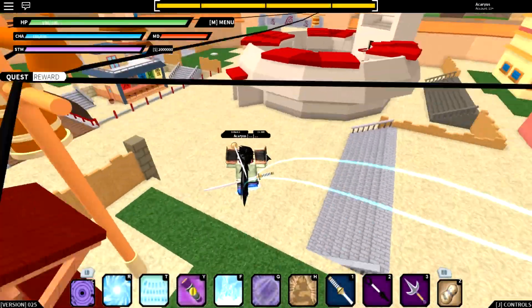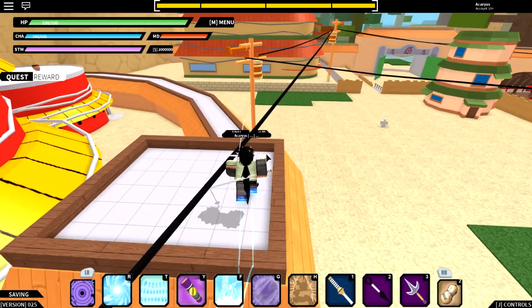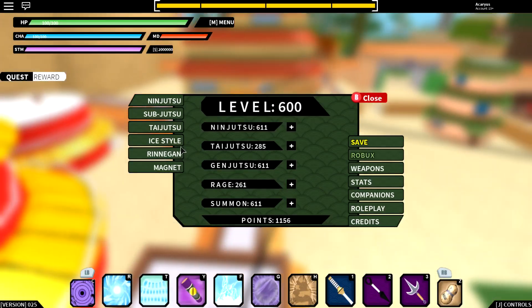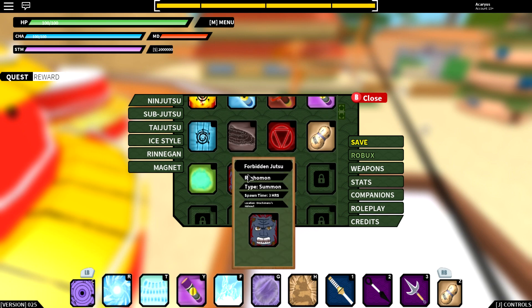What's going on guys. In today's video I'm going to show you where the new ceiling jutsu is — I think it's Orochimaru's, the one he used against four-tail Naruto. It's right here. There is a problem with this though — I just tried to get it and it's glitched.